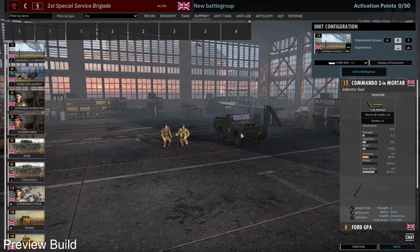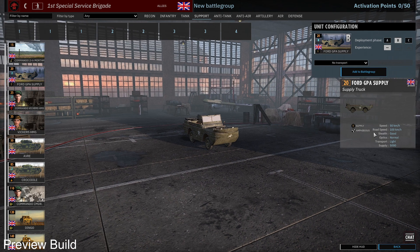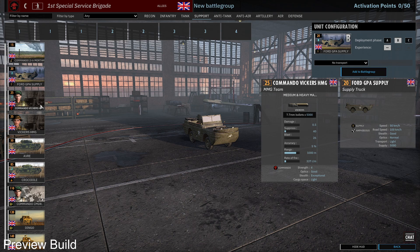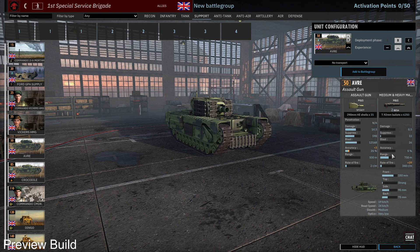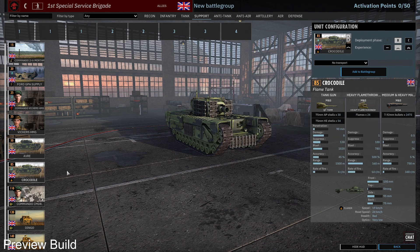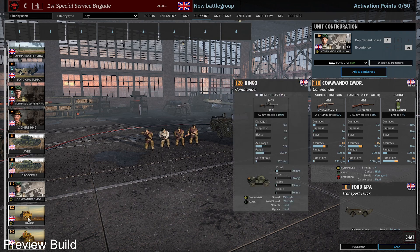In the support tab you get 2-inch mortars — short range at 540 meters, but they are new Commando mortars. You get a 4x GPA supply which can swim — I like splitting up supply, typical for parachuting divisions. Then the Commando Vickers HMG — the Commando variant is new. You also get a regular Vickers HMG, a Knifeavery with 150mm front armor but only 500m range, and a Crocodile with better range and flames — both are super slow. There are also three commander options.